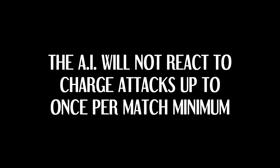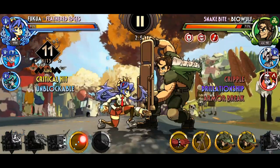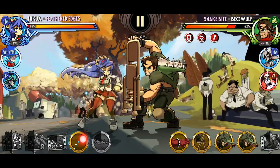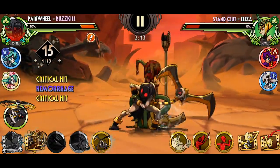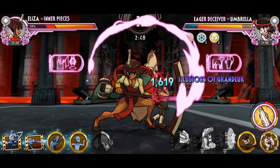The AI will not react to charge attacks up to once per match minimum. Charge attacks are often a niche tactic due to many of them resulting in just a fairly damaging hit with minimal combo potential. Some exceptions exist, such as Sekhmet and Painwheel's charges, which work as great combo openers and extenders. The AI gives you two or so free shots to make use of this, so you can get your easy opening.